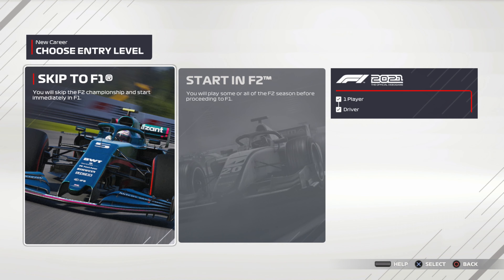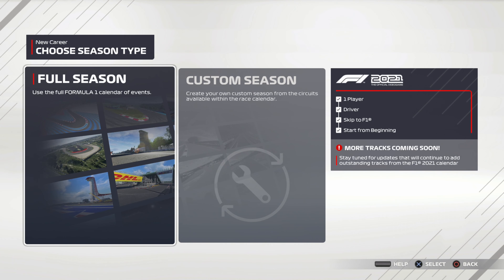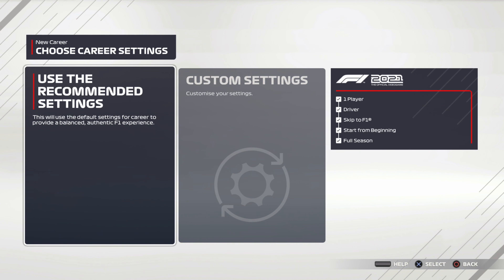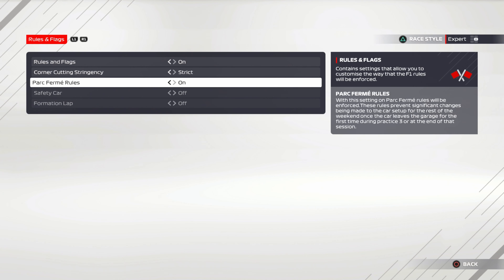So let's have a little look — we are going to be skipping straight to F1, starting from the beginning. You can do the real season start, which would be quite fun, and maybe we'll do that in the future. But we are going to start from the beginning. Looking at this, you can do a full season or a custom season. The three new tracks for the F1 game — Imola, Jeddah, and Portimao — aren't in there yet, so the full season looks a bit weird: you start at Bahrain and then go to Spain.